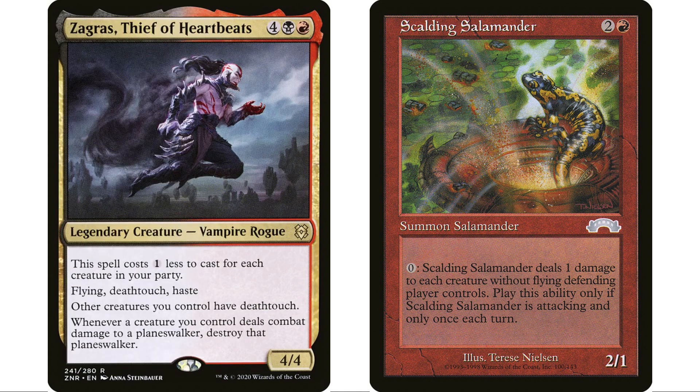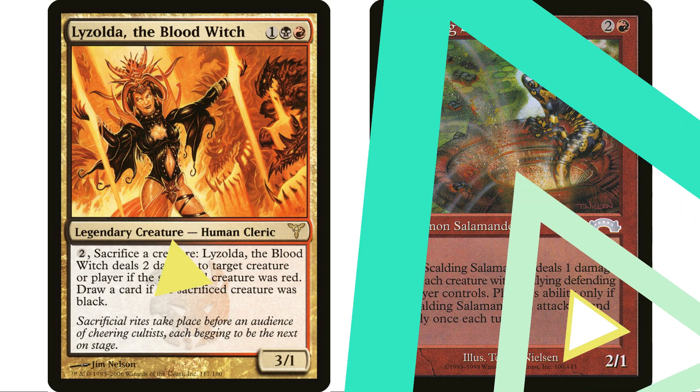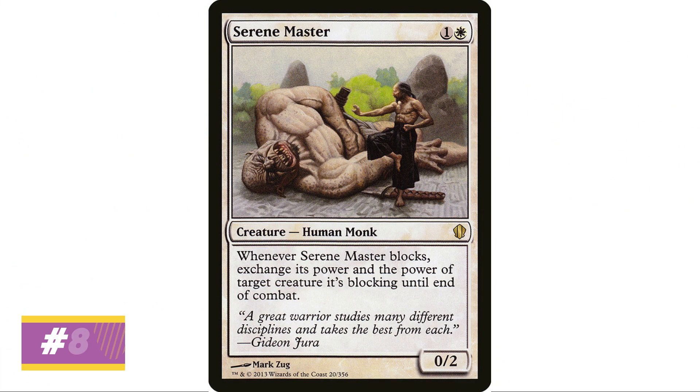You don't want to build a deck around a card like this, but there are decks it already fits into perfectly. The one I think it fits perfectly in is Zagras, Thief of Heartbeats — he gives your other creatures deathtouch, so once you play Zagras, every time you attack with your Scalding Salamander it's going to kill all the defending player's creatures. There are also lots of other decks where you want to give deathtouch to your creatures. I used to have a Lyzolda, the Blood Witch deck where I wanted Lyzolda to have deathtouch, so I had lots of effects giving deathtouch — Scalding Salamander would be a great fit in a deck like that.